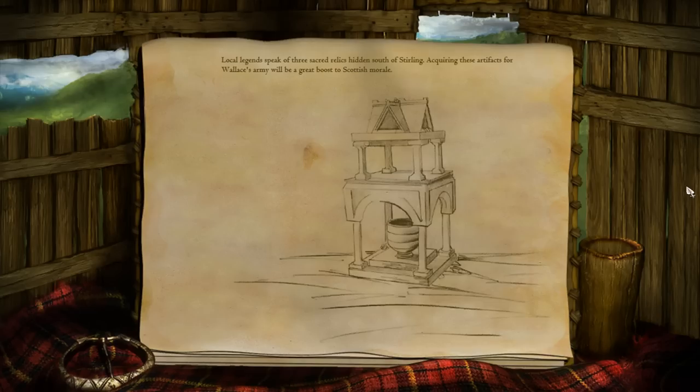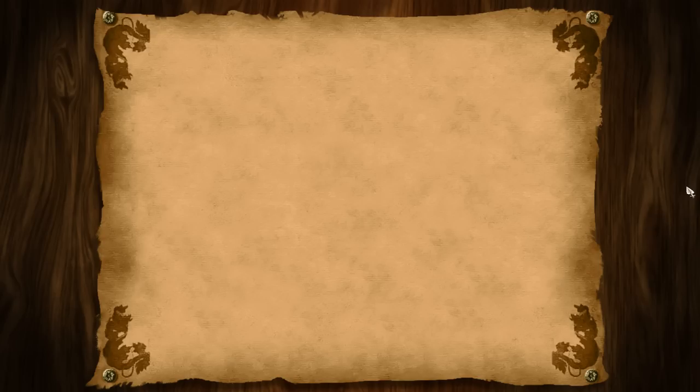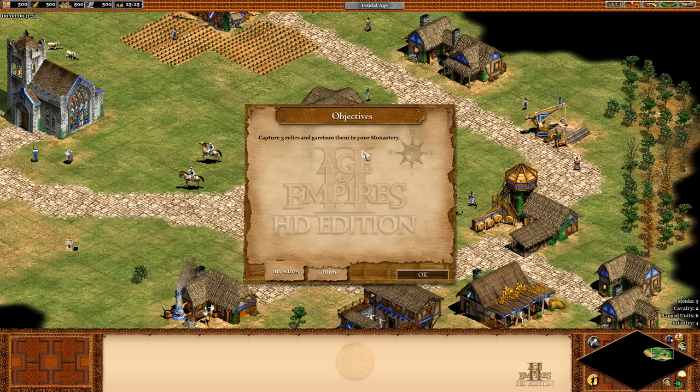We have three sacred relics hidden south of Stirling. Acquiring these artifacts for Wallace's army will be a great boost to Scottish morale. Capture three relics and garrison them in your monastery. This scenario uses the advanced commands interface, although you do not need to use it — it provides access to some more powerful ways to control your civilization. If you lose your monks, you can make more when you get to the castle age.